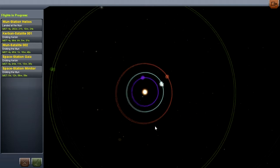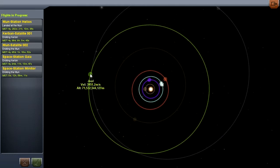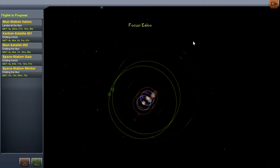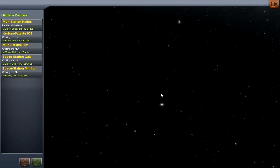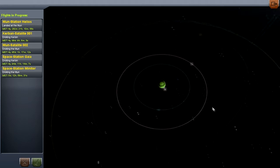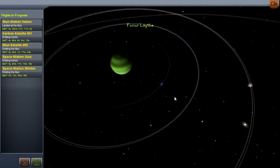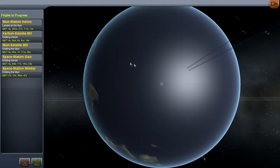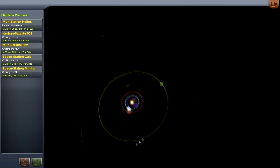This is the global map screen. If you scroll right out you can see all of the planets currently orbiting the Sun. The closest is Moho, then Eve, then Kerbin where we're at. Then there's Duna, then Dres, Jool, and finally Eeloo. Each of these has their own orbiting moons. If we zoom into Jool, it has quite a number of moons — it's almost like its own little solar system. You've got Pol, Bop, Tylo, Val, and Laythe. Laythe is like the coolest thing — it's like a massive water world with just a bunch of islands.